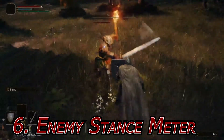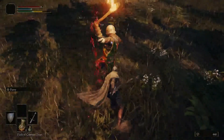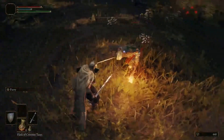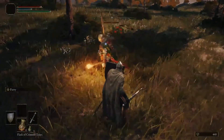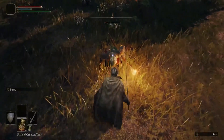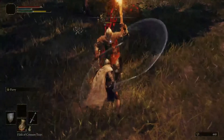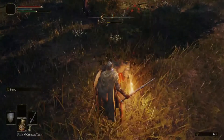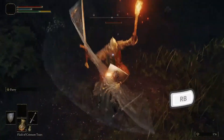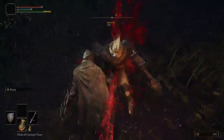Number 6: Breaking an Enemy's Stance. Most enemies have an invisible stance meter, which when broken provides a window of opportunity to deal additional damage to them. Once you have broken their stance with repeated attacks, you will hear a noticeable audio cue to indicate the enemy is vulnerable. Approach the glowing indicator during this short window and attack them with R1 or right shoulder button for additional damage.